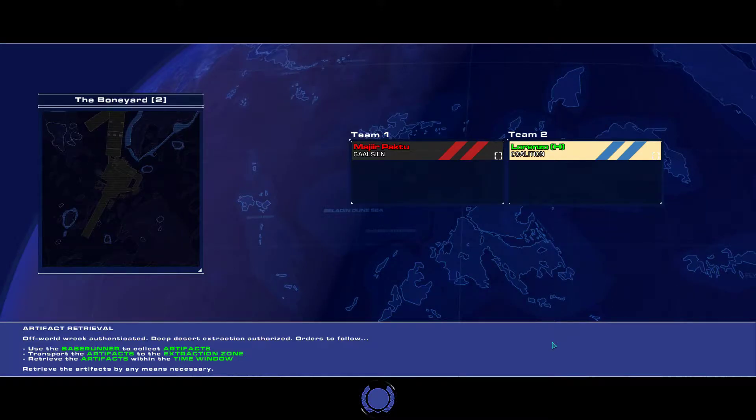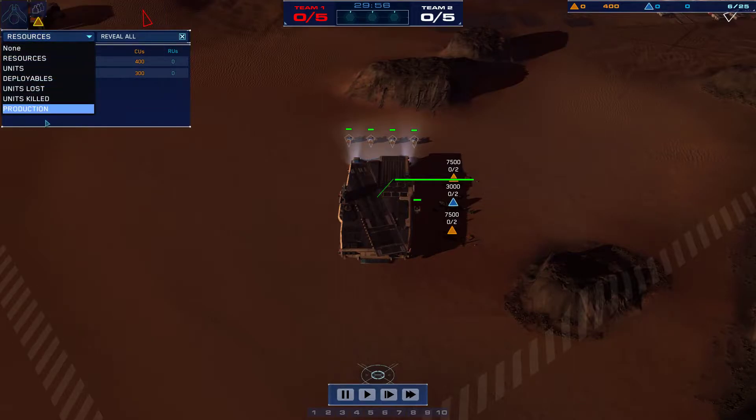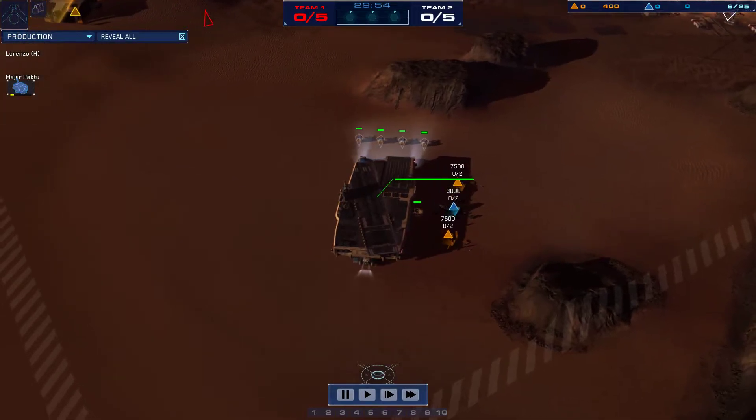Welcome back to Artifact Cup 30. This is the last game in round 2 on the Boneyard. If you haven't heard me saying it the last 9 times I've cast these videos, Artifact Cup 30 was a round robin tournament. There are 9 rounds for 11 players, and every pair of players gets a match of just one game. The map is predetermined based on what round you're in.